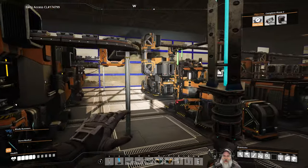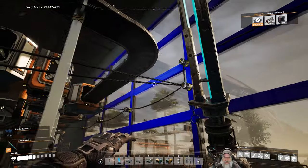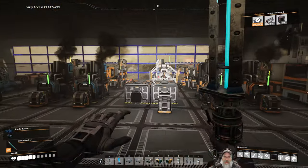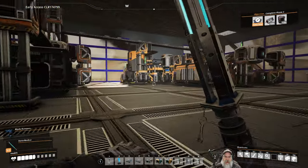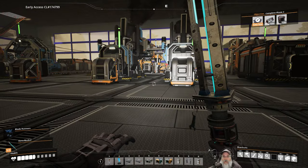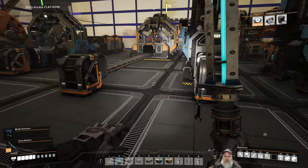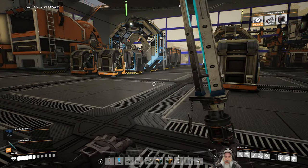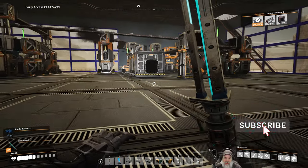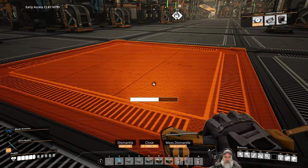I completely redid all the power. Most of the power in the building is now coming off of wall sockets, so we're not going to have a bunch of ungainly power pulls all around. I have reworked some of the factories, especially the high output ones, to use a poor man's smart splitter so that half of the ore goes into a box and half of it goes into the awesome sink.